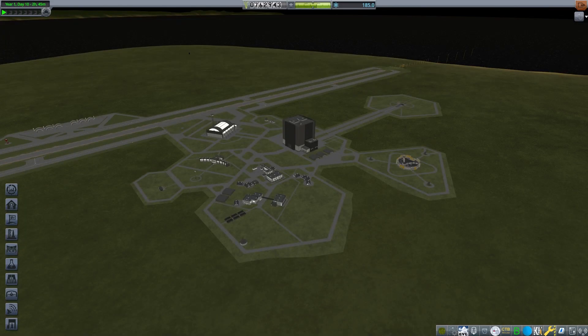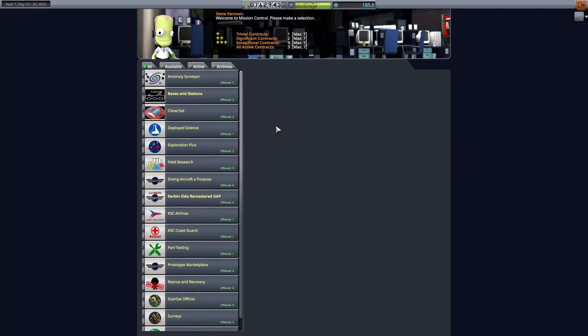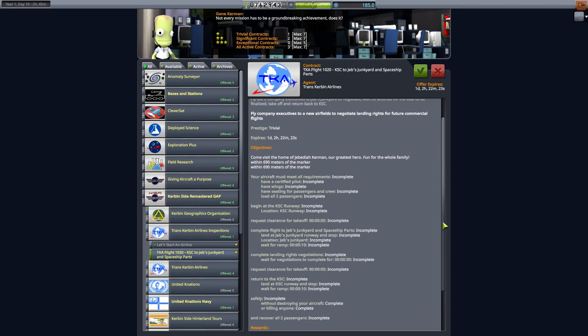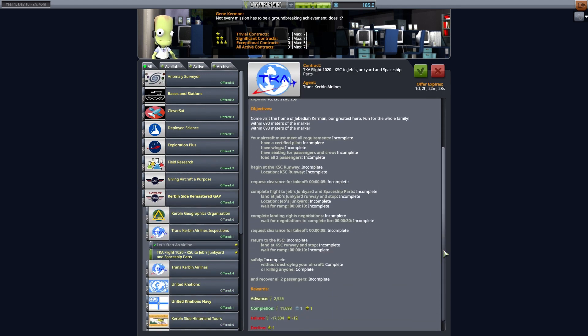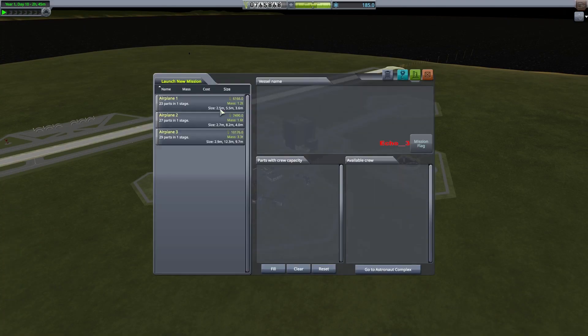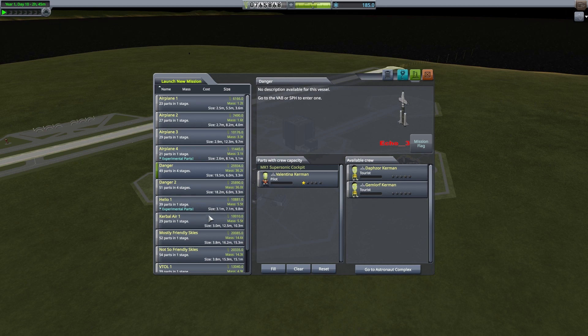This is Echo 3 and let's continue our modded career mode discussion. First thing we should do is pick up some more contracts. Here in Mission Control we can pick up one. Here's one that looks fun to me — we're gonna take some tourists on a quick flight near the Space Center. We can do that pretty easy. They don't generate a lot of funds, but for me, flying airplanes is just something I enjoy doing in the game.